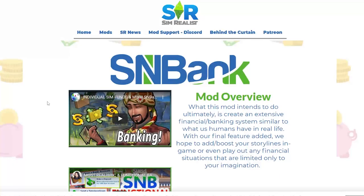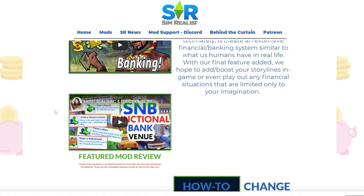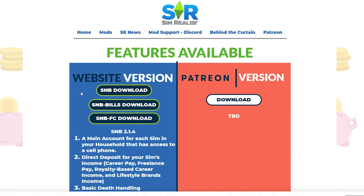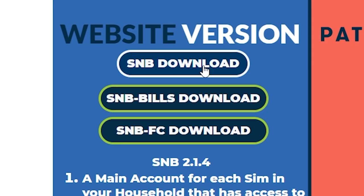All of the mods that I'm going to be talking about today are going to be linked in a post in the description box. This is the official mod page and essentially it comes in three different parts. The S&B download is basically the meat and potatoes and gives you the financial system. S&B Bills is what gives you realistic billing, and then S&B FC stands for financial center and contains trade files that give you three different banks you can download and actually go to in the game.